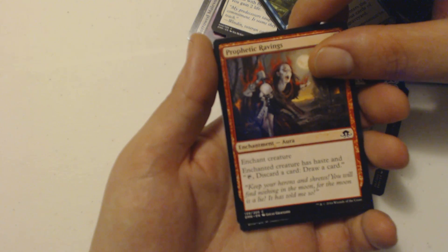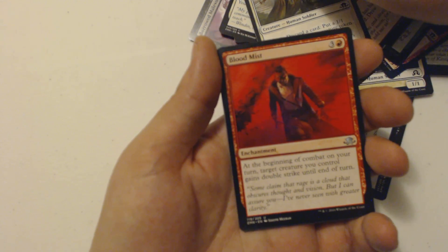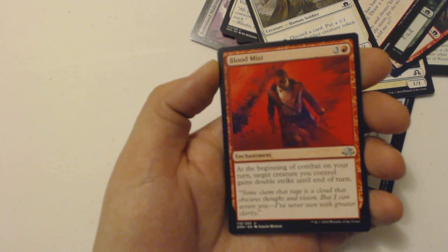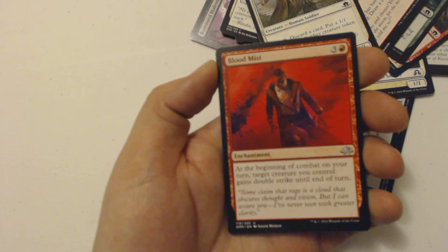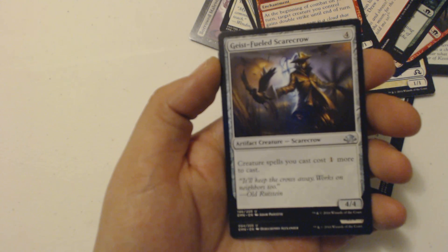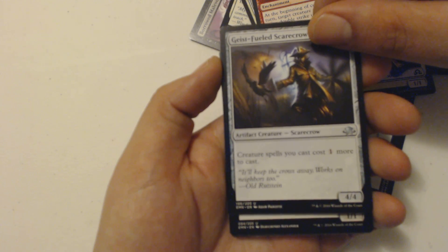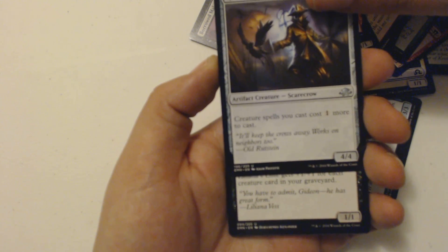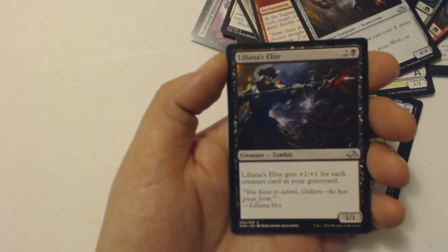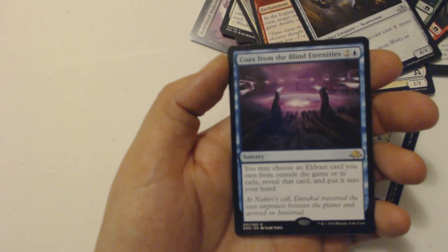Got a Prophetic Ravings, a Thraben Standard Bearer, and my first uncommon is Blood Mist — a three-drop enchantment where at the beginning of combat on my turn, target creature I control gains double strike until end of turn. Followed by Geist-Fueled Scarecrow, a four-drop four-four artifact creature Scarecrow — creature spells I cast cost one more to cast. Not sure how that's helpful. Then Liliana's Elite, a three-drop one-one Zombie that gets plus one plus one for each creature card in my graveyard.